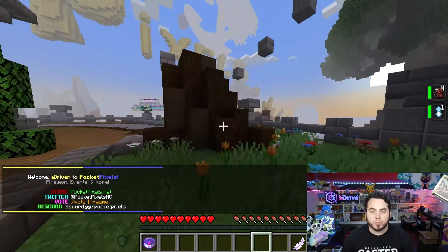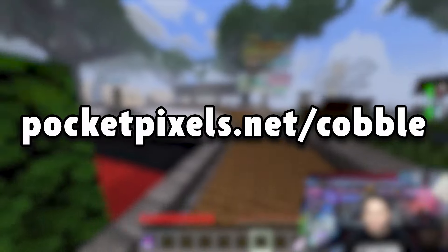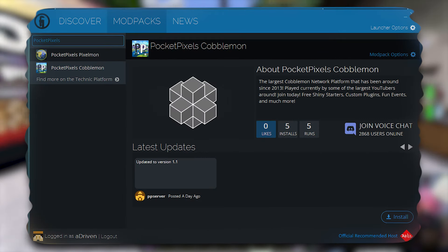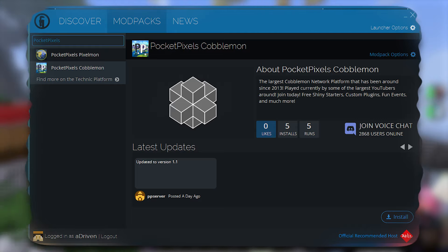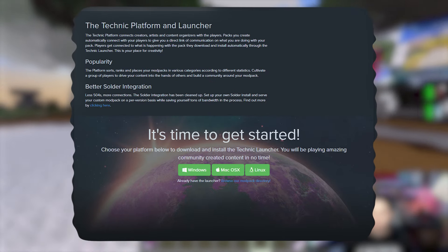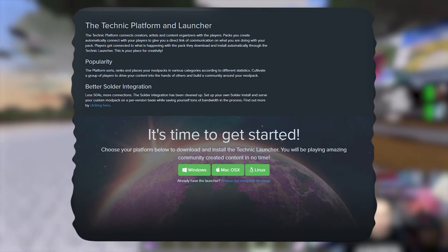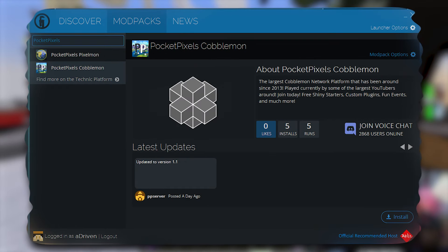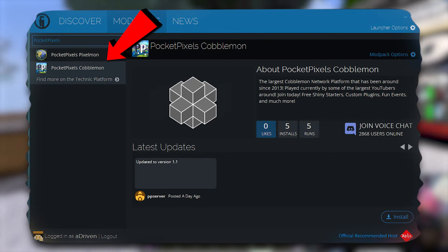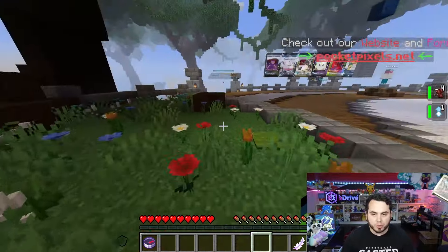I'm going to give you guys a quick rundown on how you can play Cobblemon for free. I'll put all the links and information in the description below. You can go to pocketpixels.net/cobble and we're going to have a full guide there. I highly recommend utilizing the Technic Launcher for your install, because it will allow us to update your mod pack and provide custom forms, skins, and all sorts of cool stuff. Head over to technicpack.net download section and download the Technic Launcher. Just simply follow the prompts on screen, and be mindful of any weird ads. Once you have the Technic Launcher downloaded, open it up, go to the bottom left, and login with your Minecraft Java credentials. Then in the search bar, type pocketpixels cobblemon. You'll see the different mod packs for the Pocketpixels network, which is where we're going to be playing, and all you have to do is simply install the mod pack.